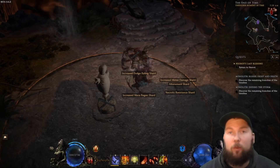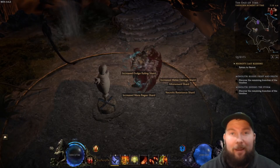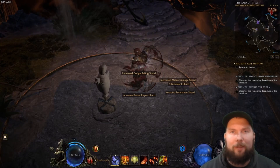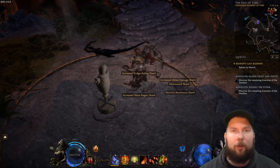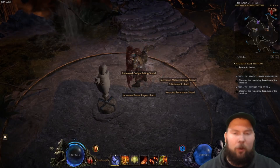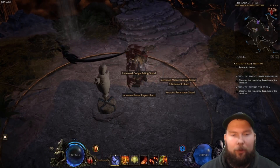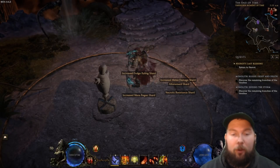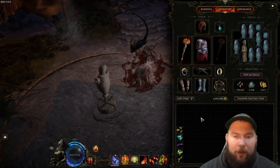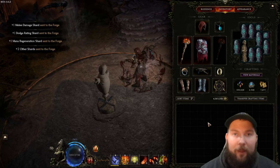So let's start with the very basics. What is crafting? Crafting in Last Epoch is where you find an item, gamble for an item, buy an item from a vendor, or in the future trade an item, and then you take that item and put your own touch on it. You're going to take affixes — shards that you've found out in the open world that you've killed mobs for — and enhance the item to make it better. As you go out killing things, you'll see orangish-tan colored shards drop on the ground. You pick them up, and in your inventory you'll see a bunch of plus-one shards. You push the transfer crafting items button and all those items get sent to the forge, and that's where the crafting happens.